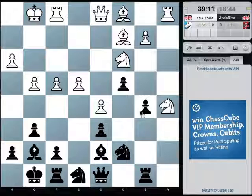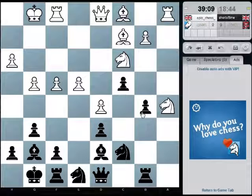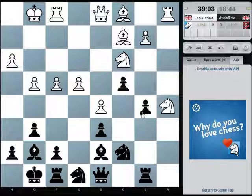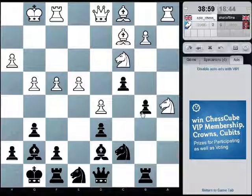Because then, when the knight comes to b7 it's not hitting d6, so it would give the queen a few more squares to go to, maybe, as opposed to e3 or e8.